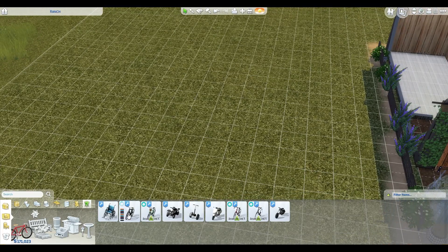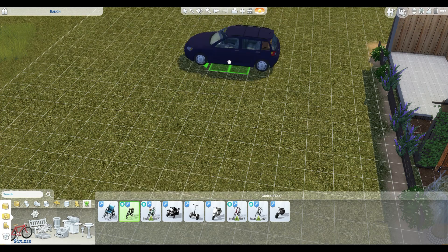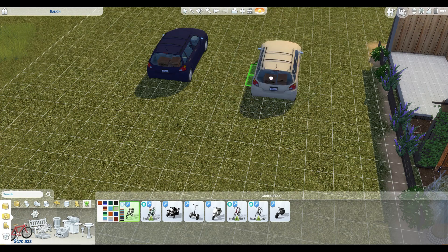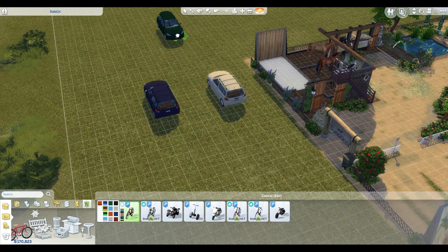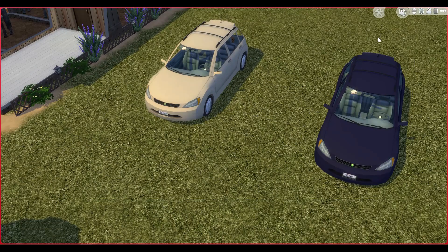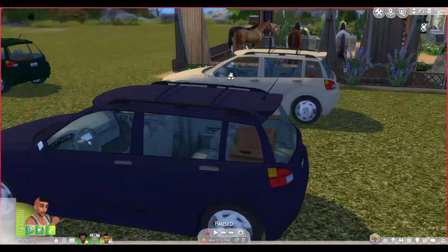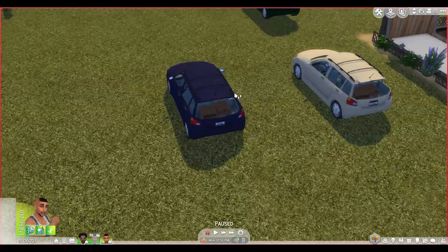When you download the car mod, it will actually appear as a bike in your inventory, but when you place it, it will be a car. It comes in different colors — white, blue, red — oh, that one came out green. They sometimes kind of float. You won't see the driver, but it's all good. What I like about it is there's stuff visible inside the car that kind of pops up.